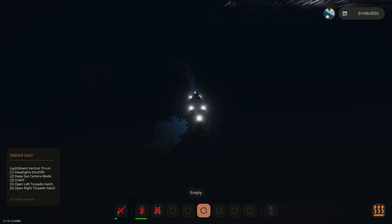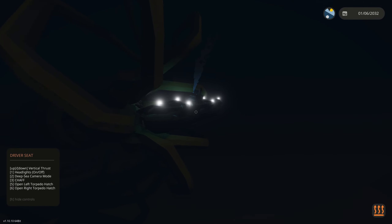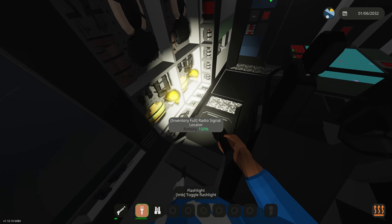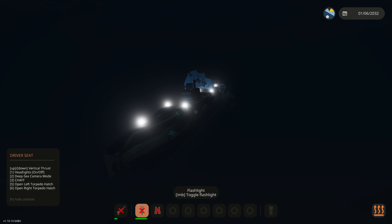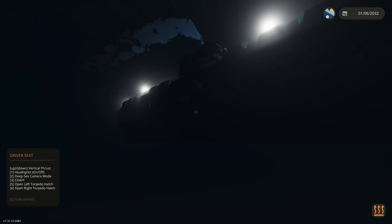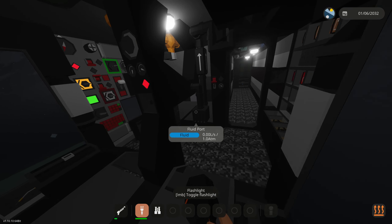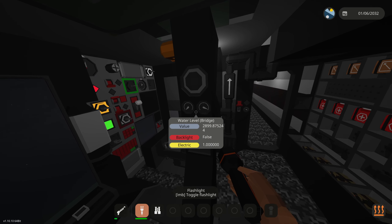We're gonna launch a left torpedo - we've just launched it. Where did it go? I think that was a failed launch. We're gonna get attacked! This is bad - we're currently under attack right now and I believe we are taking damage. Where's the bilge pumps? I'm hearing a lot of beeping. I think he just grabbed onto us. Hold on - there's something really beeping in here. We got a red 'flooding in the bridge' warning!